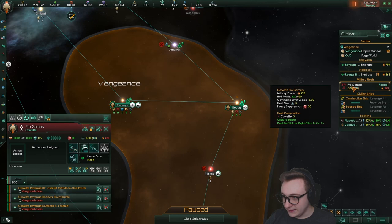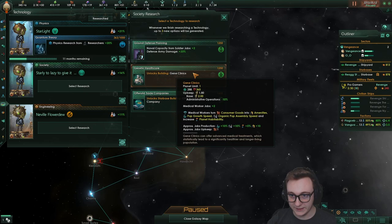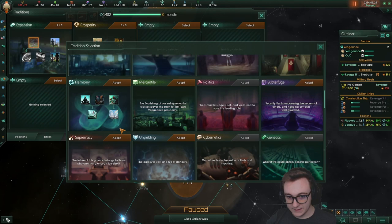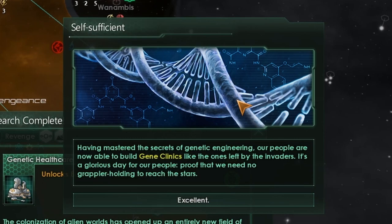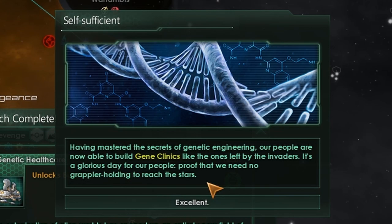We can get gene clinics — I guess we'll research it in hope that it helps with the event. It is now Supremacy time. We found an empire — war is on the horizon. And because we've researched gene clinics, it actually did help: we are self-sufficient. Having mastered the secrets of genetic engineering, our people are now able to build gene clinics like the ones left by the invaders. It's a glorious day. We end the out-of-warranty event chain — we get some unity and the declining healthcare modifier is removed.